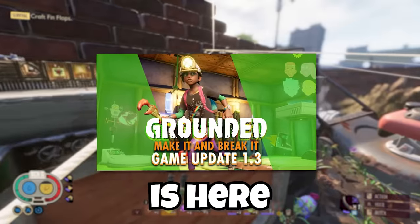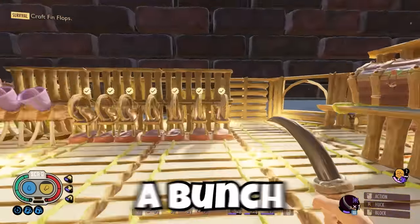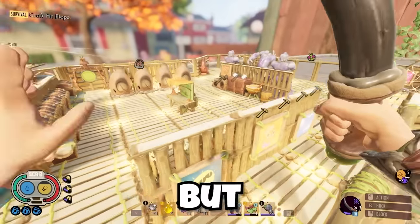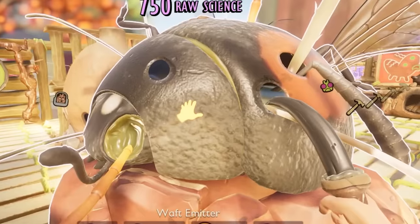Grounded 1.3 is here, and it brought a ton of replayability to the game, along with a new playground mode, a bunch of new armor and weapon updates. But they also changed something interesting which just involves this gross little creature.